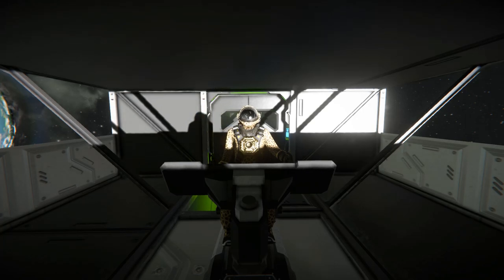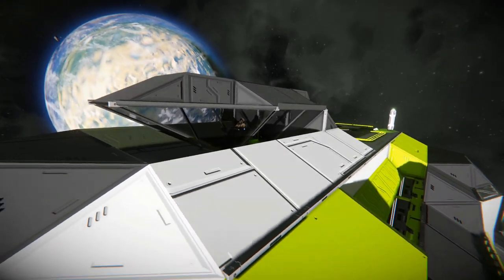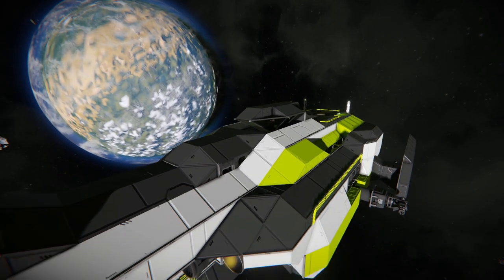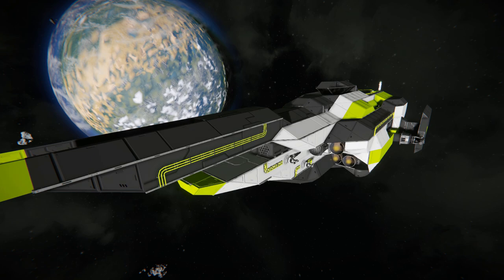Hello and welcome back to another Space Engineers Showcase video. In today's video, we'll look at another large ship, and this one is called the GR701 Light Frigate. This is a large block ship that features a bunch of very bright green blocks all the way around. We have some fantastic use of neon tubes making a lot of the lighting on the ship, and we've got a nice lot of turrets all the way around for added protection.